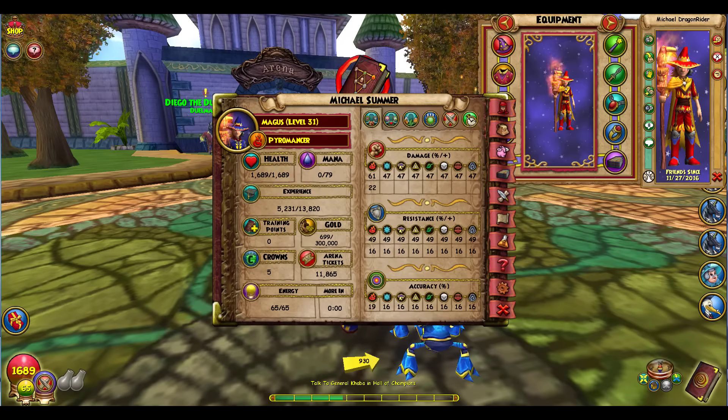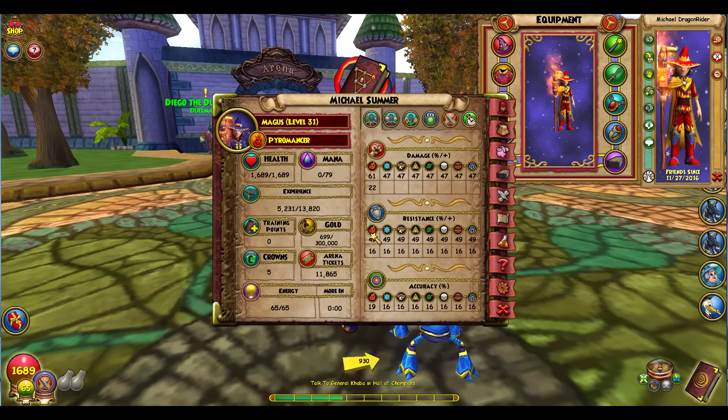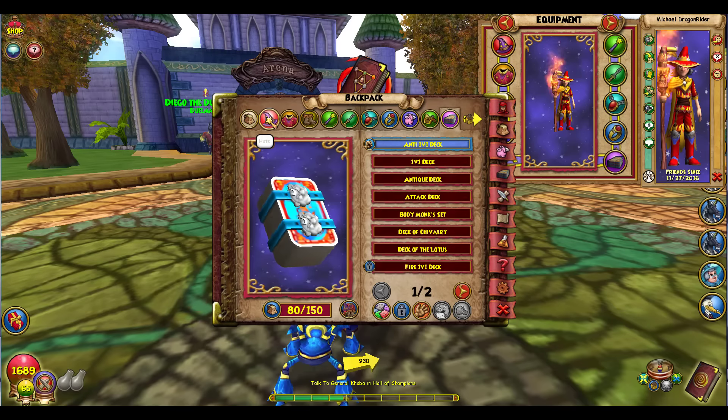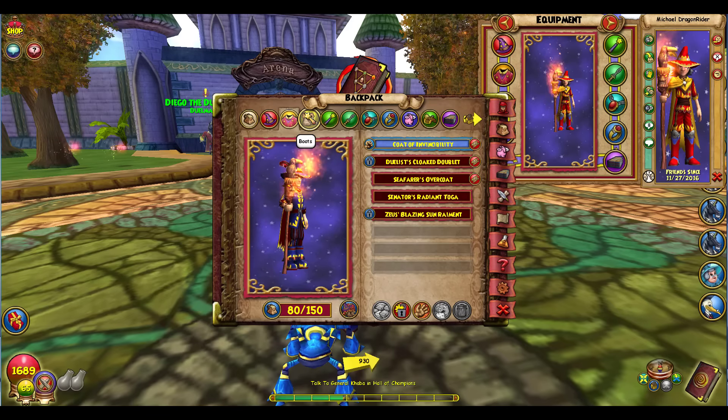Once you get really good — once you get all that Commander stuff and your Duelist ring and athame — you want your stats to look more like this. My stats are 61 damage, 22 flat damage, 49 resist, 16 flat resist, 19 accuracy, no crit, no block, one armor piercing, six incoming healing, five outgoing, and 53 power pip chance.